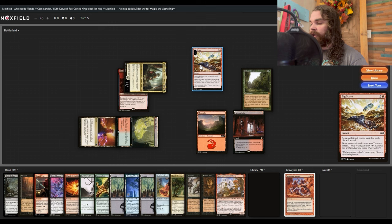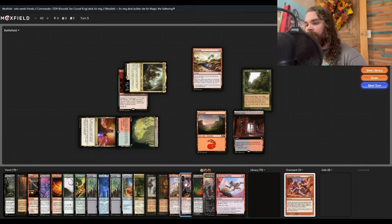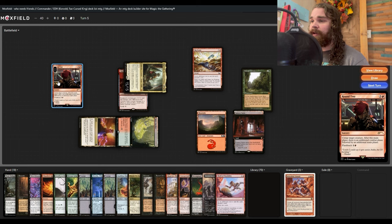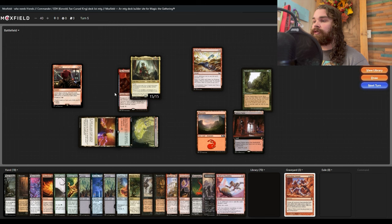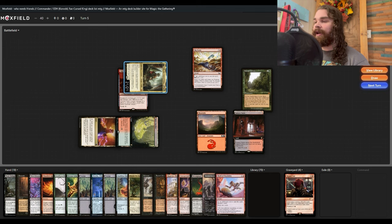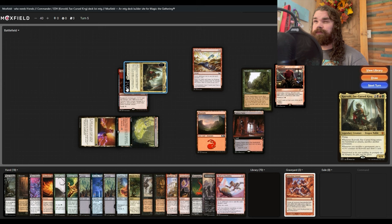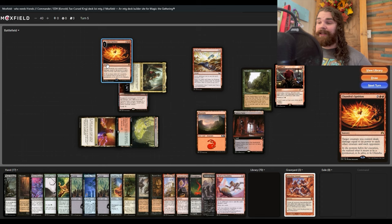We have Seize the Day in hand — we should just kill everybody right now. We count six treasure tokens to cast Seize the Day, attack one player, cast Seize the Day again with the flashback using our twenty-plus treasure tokens to kill the second player, then sack twenty treasure tokens and cast Chandra's Ignition to kill the third. Turn five, not casual, not cEDH, and there's no fast mana in this deck.